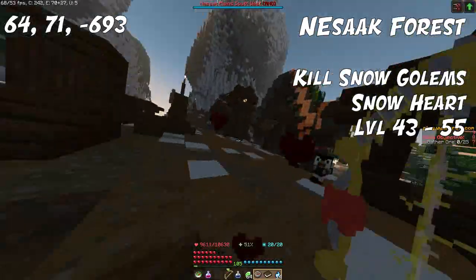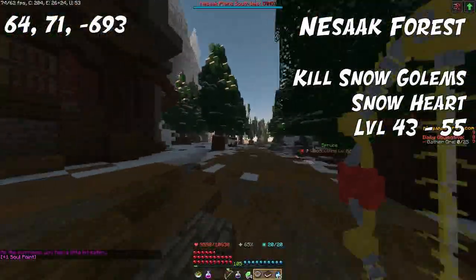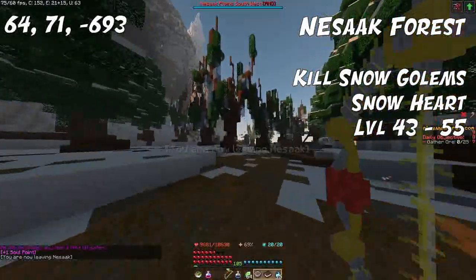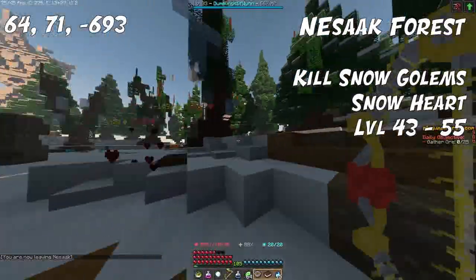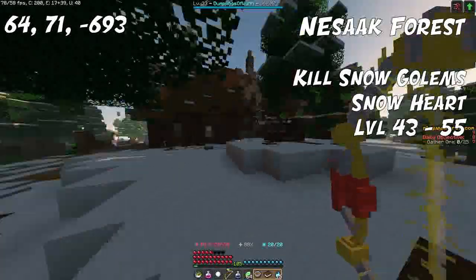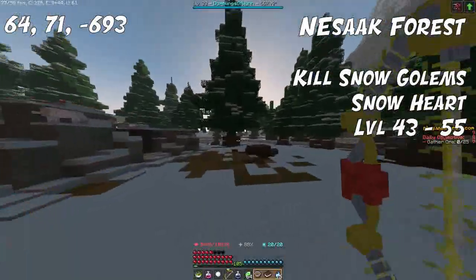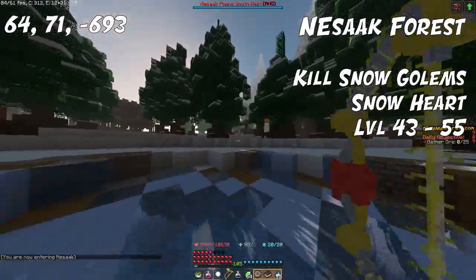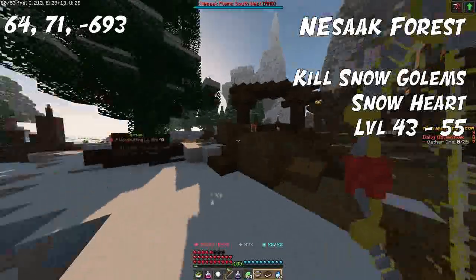Moving over to level 43 up to 55, we're going to head over to the Nesak Forest and kill Snow Golems. There are snowmen that spawn around the forest, and you kill them to get Snow Hearts, the ingredient for this level range. The golems don't spawn in very great numbers so you'll have to run around the forest to find them. Alternatively, you can also stay at the previous Half Moon Island spot and use Lunar Dust up until level 55.